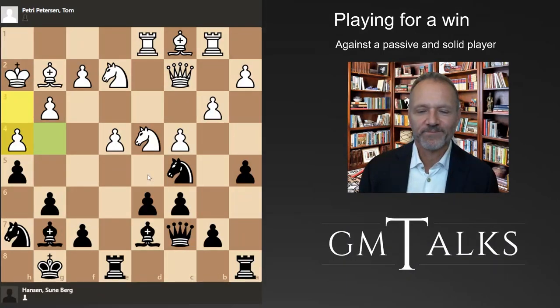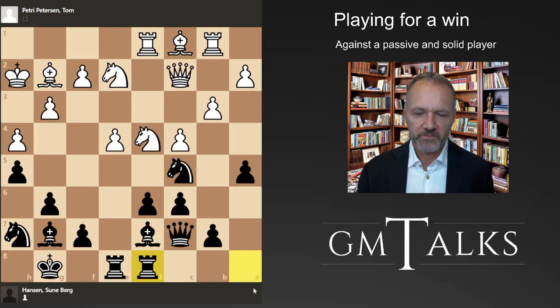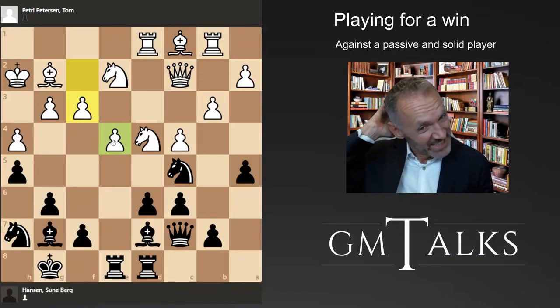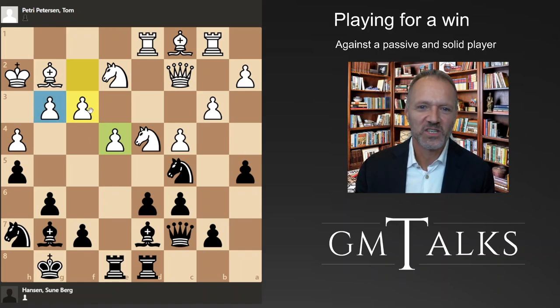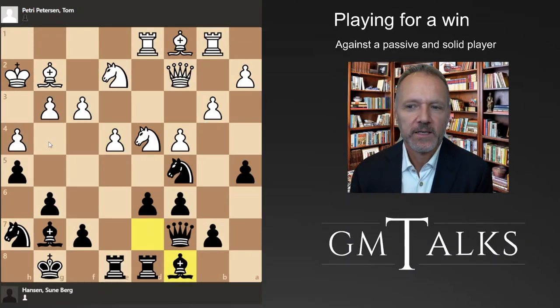I'm now getting ready for something here and he could go back - I think King g1 was probably the best move. Instead he decided to play this move and I don't like that move much because of this square, which is a very crucial square in these kinds of situations. White's saving grace is that he could cover with this and everything is covered, but that also weakens a little bit. Getting the rooks in, I'm basically trying to pressure the d-file and f3.